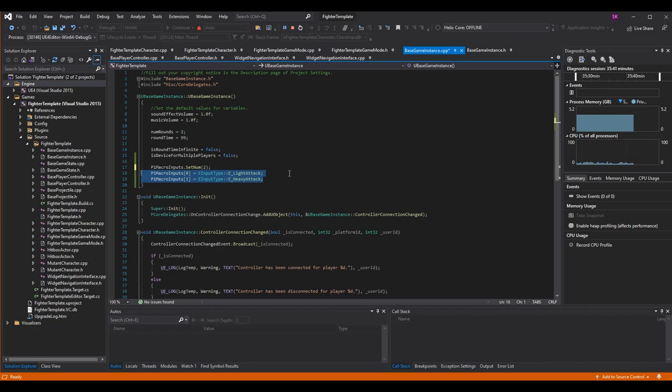I recommend giving it values that actually relate to a multi-input command you have in your game, so you can test and see if the command fires when you press the macro button. So I take p1 macro inputs at index zero and give it e-input type light attack — that's the first input required for my throw command. Then p1 macro inputs at index one gets e-input type heavy attack, because that's the second input required to perform the backward throw. Those are the only inputs needed to perform that command. This is already enough to perform the command when the macro is pressed, but we need a way to relate this macro data to what gets put into our input buffer.